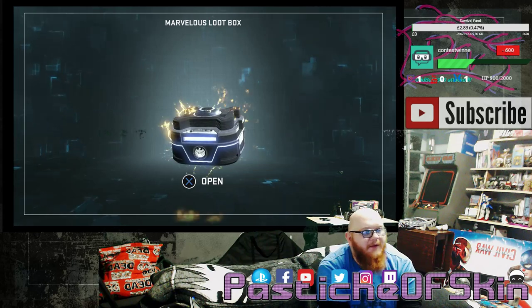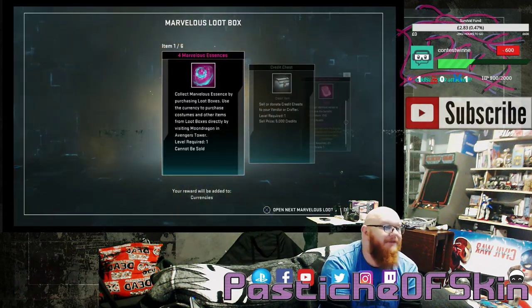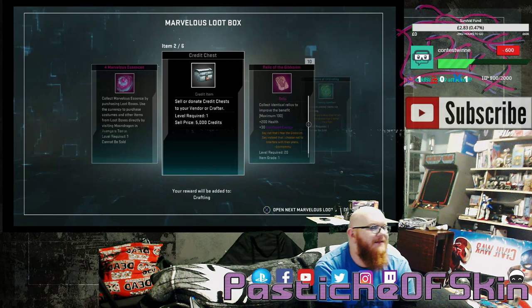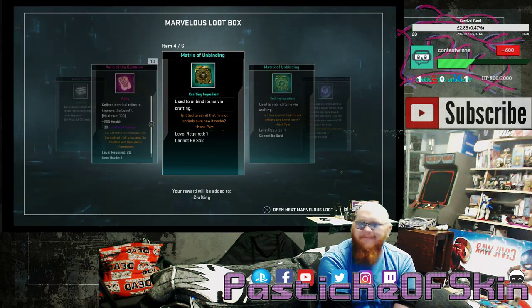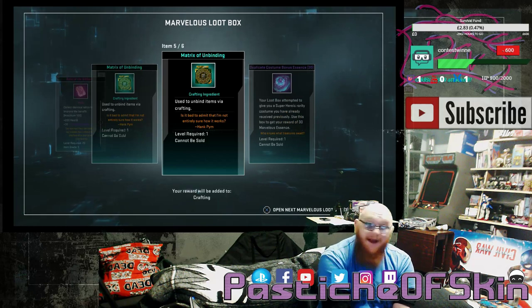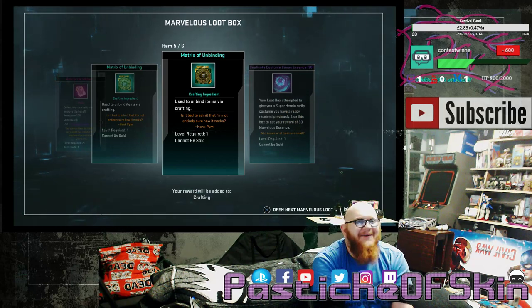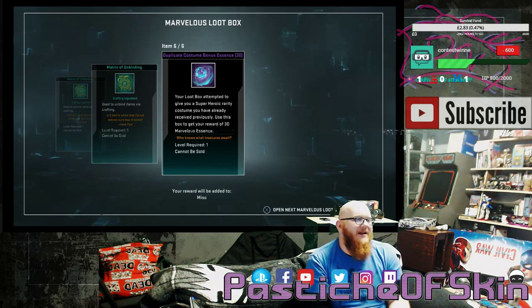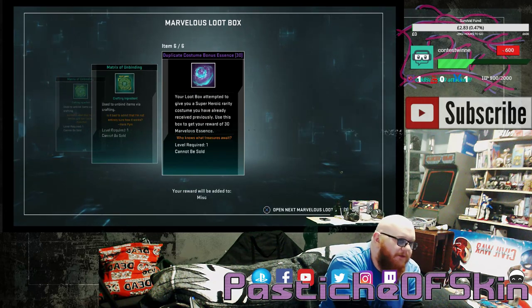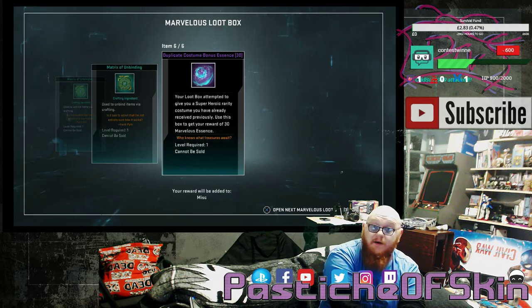We've got four boxes left, four minutes left. Box 22: 4 Marvelous Essence, a credit chest, 10 Relics of Jotunheim, a Matrix of Unbinding, a Matrix of Unbinding — god dammit, why do you have to do it in the last couple of crates where I have to slow myself down. A duplicate chest for a costume for 30. So that brings us up to nine costumes in the stack so far.